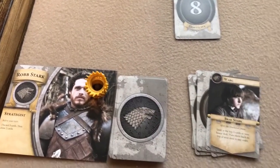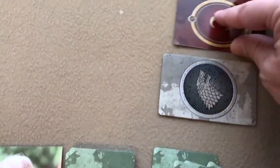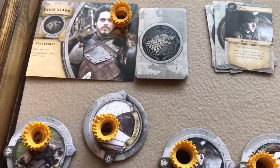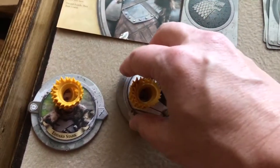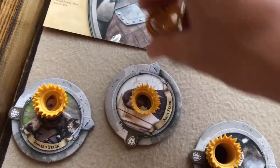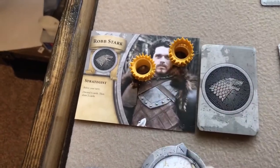Lannister takes the top card off the deck, looks at it, and places it face down in their hostage area. All players on the losing side also lose half their influence, rounded up. Stark has five influence, so he loses three, which goes back onto his leader sheet. When you lose influence from a character token it goes to the leader sheet, and when you lose it from the leader sheet it goes out of the game.